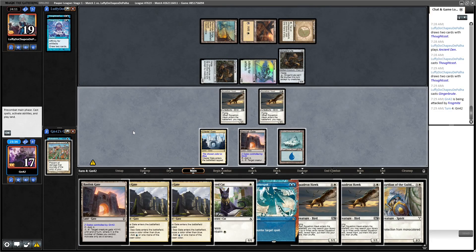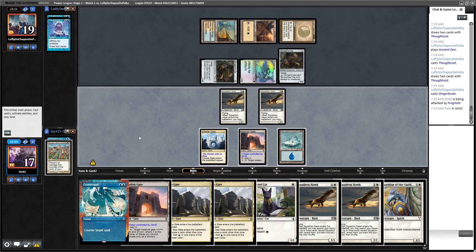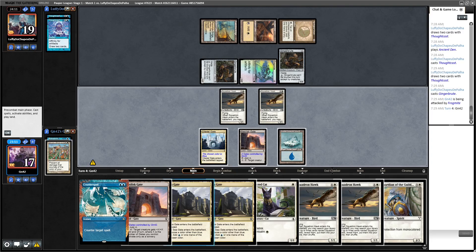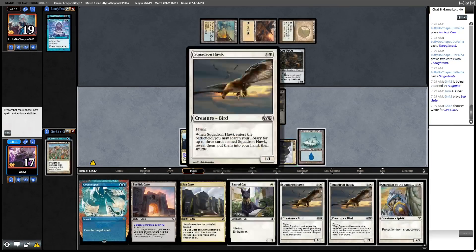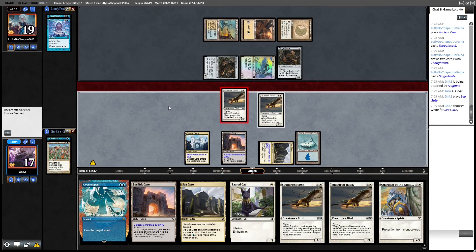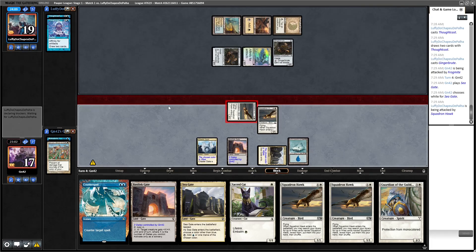I kind of just want to play the Guardian off the Basilisk Gate — or do we have to hold up Counterspell? He has five cards. If he keeps something unblockable, we probably have to hold the counter. Let's play it. Do we attack with either of these or hold them back? I think we can attack with one — if he has a Ninja we can flashback Strands and not let him draw.